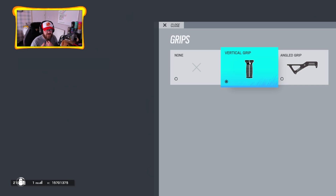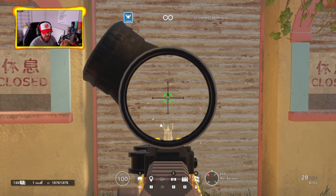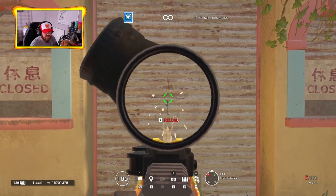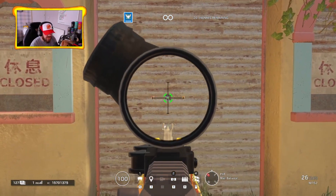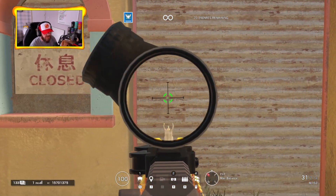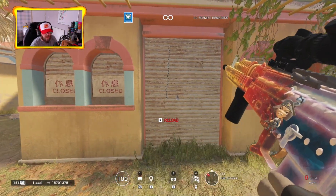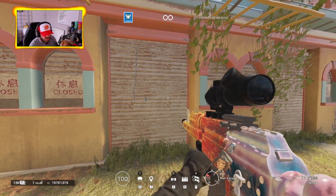We're using Zofia every time to compare attachments. Starting with the muzzle brake with the vertical foregrip — with single-shot firing it literally does not move. If you burst a little bit it kicks up slightly. In my opinion the muzzle brake is the best barrel attachment for Zofia's assault rifle. If you hold it down without any recoil compensation, the weapon kicks upward quickly and goes left and right, but if you pull down on the mouse you can keep the spray quite tight.